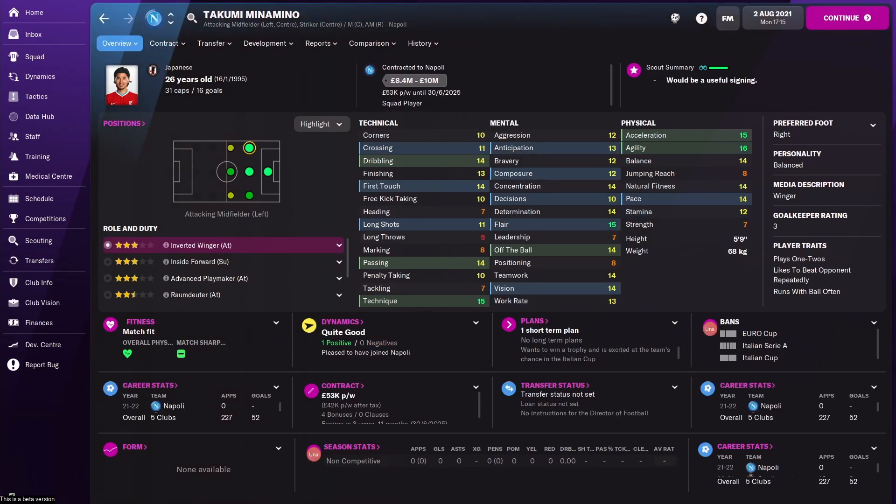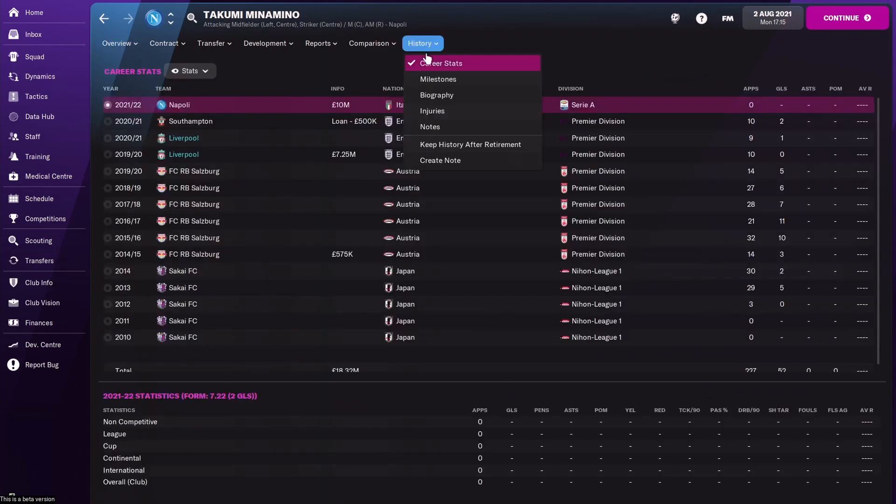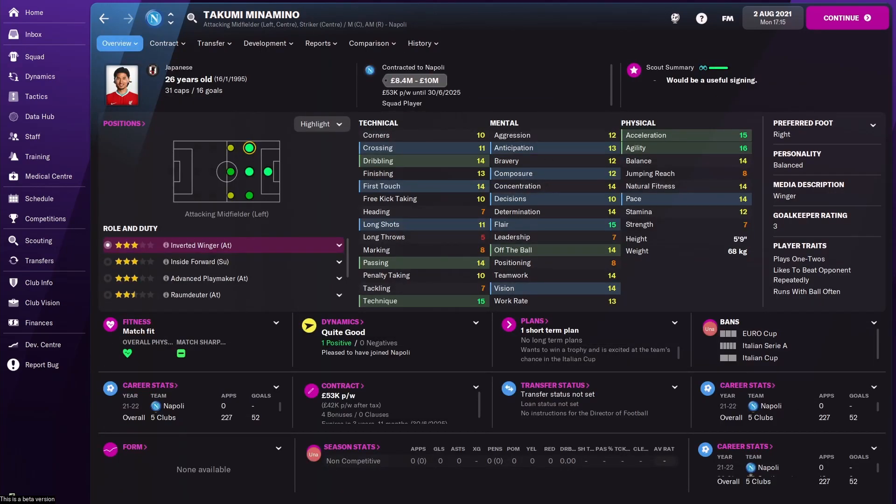I managed to sell Minamino to Napoli for 10 million pounds — not an incredible fee, but still a decent return for a player you won't use much. In my beta save I got around 14 million pounds, so if you hold out for the right offer you can get more. It's an intelligent deal to bring some money into the club — we've now got 30 million pounds.